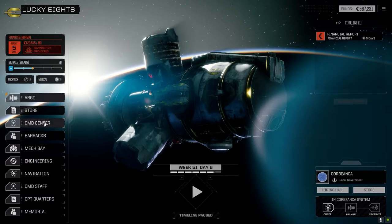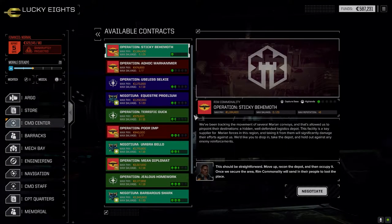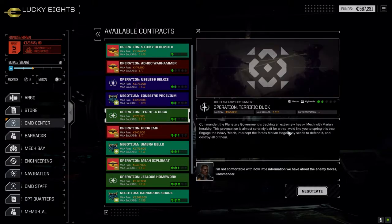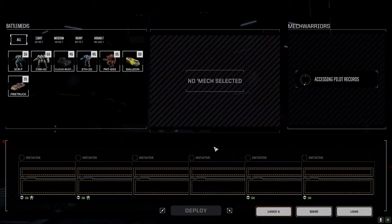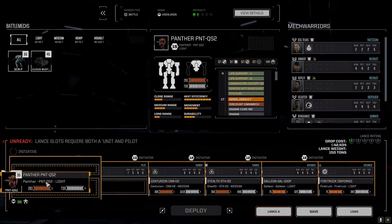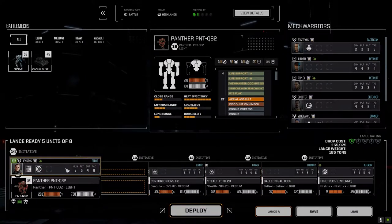We've got five days to the financial report. In the command center there's a pretty cool mission I want to take - Terrific Duck. The planetary government is tracking a heavy mech with Marion heraldry, so it's basically going down and taking out the heavy mech and anything else that shows up. Most likely one lance, one and a half skull, could be two. It gives us the opportunity with salvage - hopefully it's a QuickSell mech.